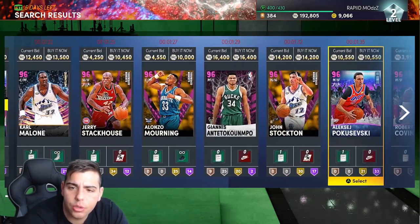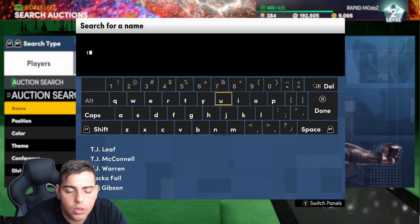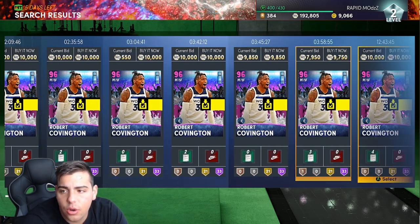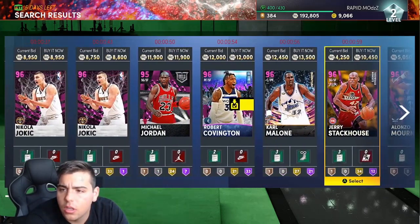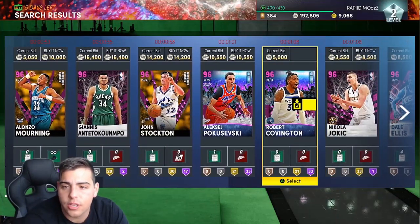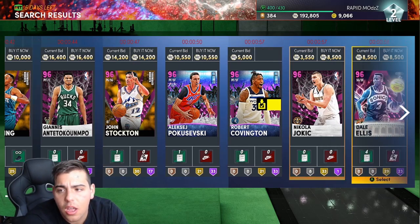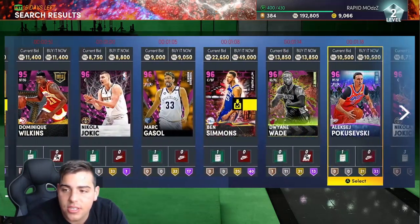So pretty much guys right now, you just got to know the bit snipe. This is a very good one — I'm going to try to bid on this Roco. Roco is probably going for around 7-8K. His cheapest value is around 10K, so if we do get this Roco, that's pretty fire. Is that 4,400 with like a minute left? This Jokic right here for 3,500 — you can sell him for 5K, which is also a very good profit margin. You just have to consistently snipe on this filter.